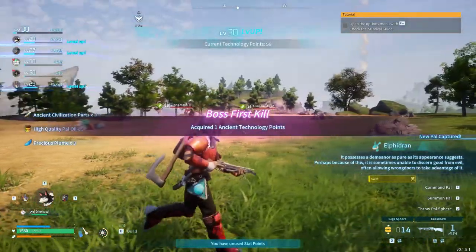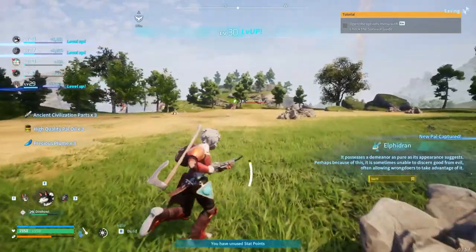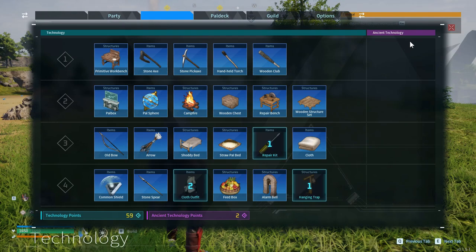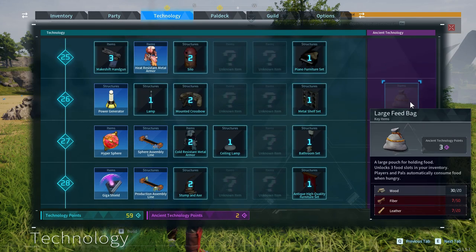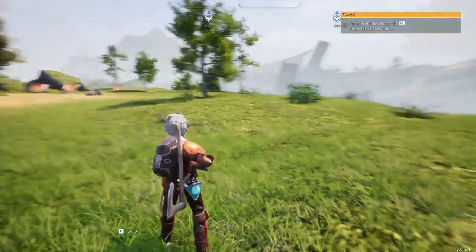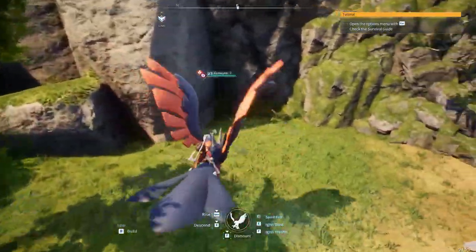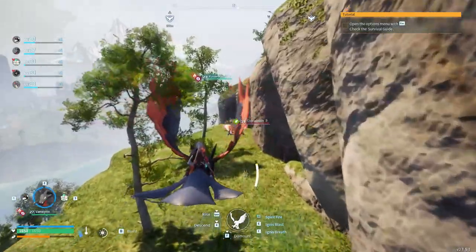Oh, looks like we got him — two shakes and it's over. Alpha Dread! Looks like this one has the Swift passive ability too, so it'll be faster if we can ride it. That means we have more technology points — the purple points. The only other method I know of for getting those is finding dungeons in the open world.